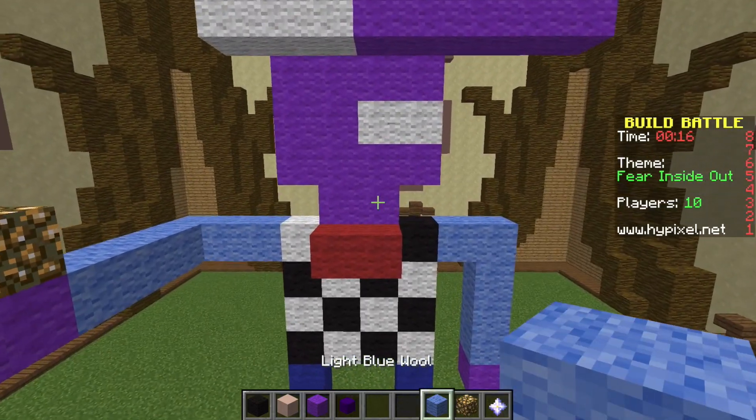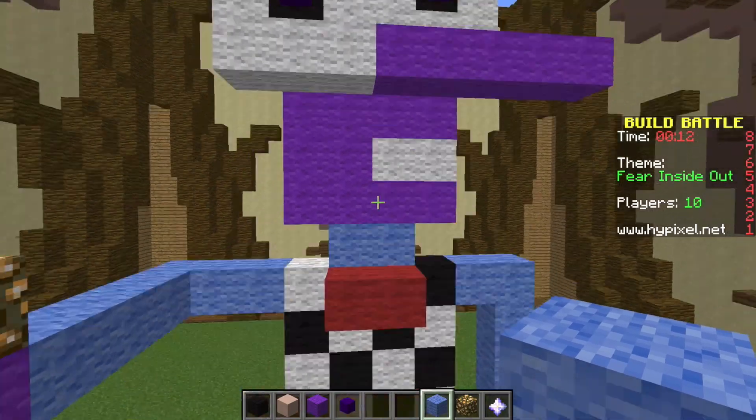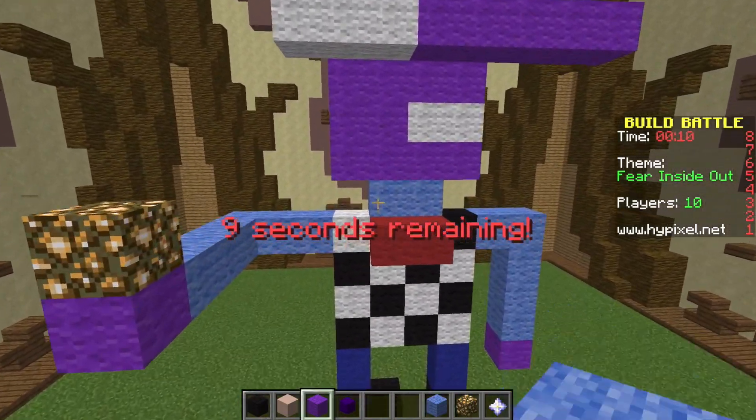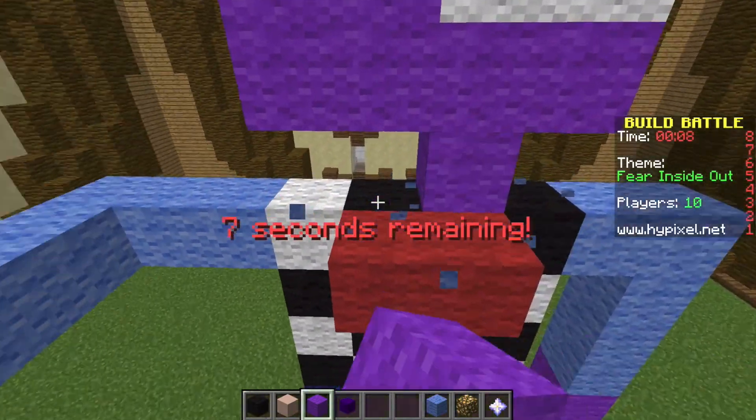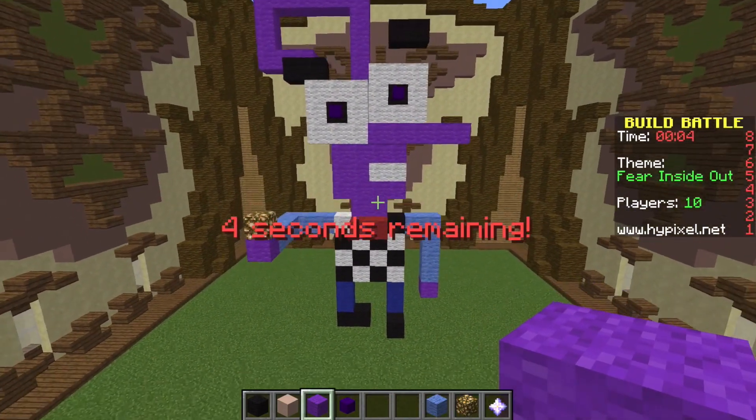His shirt does have a collar at the top, so maybe I should add that. Actually, I like his neck better — that one looks more like a neck. Alright, seven seconds and we're done! Fear has actually been one of my favorites so far. I think he turned out so cute.